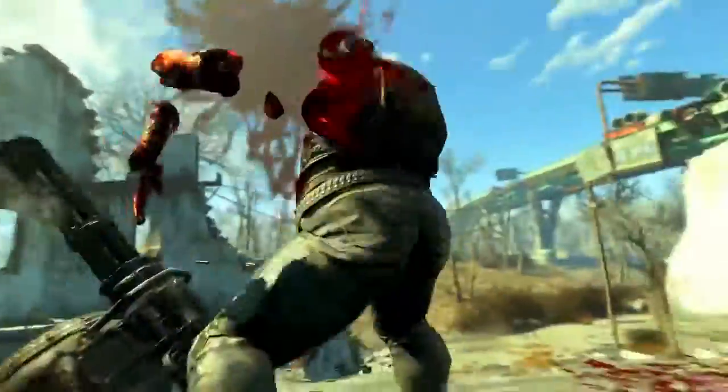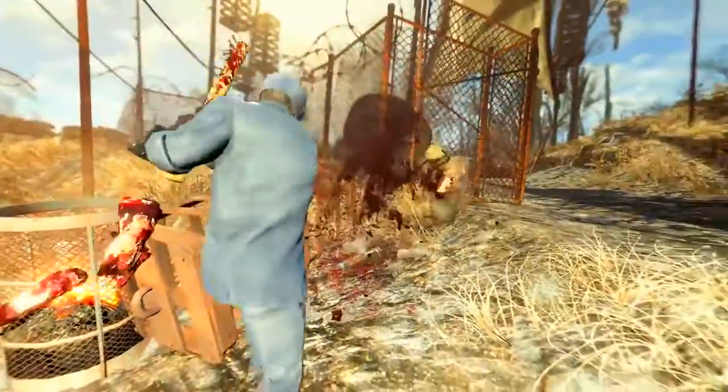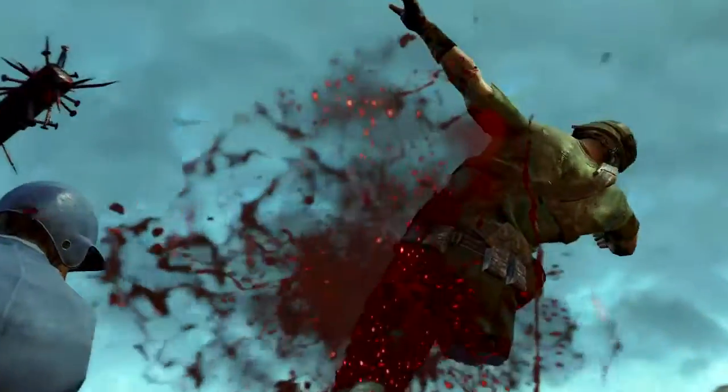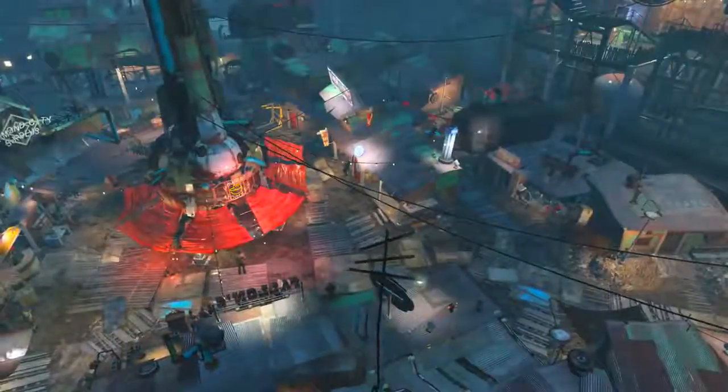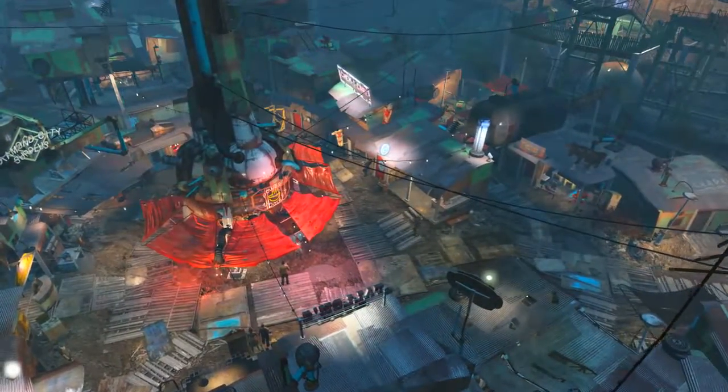Welcome back ladies and gentlemen to Fallout 4. My name's Camel and this video is going to be a walkthrough guide in which I will show you how to acquire the unique baseball bat known as Rockville Slugger. Acquiring this weapon is nice and simple — all we need to do is head to Diamond City, specifically Diamond City's marketplace.